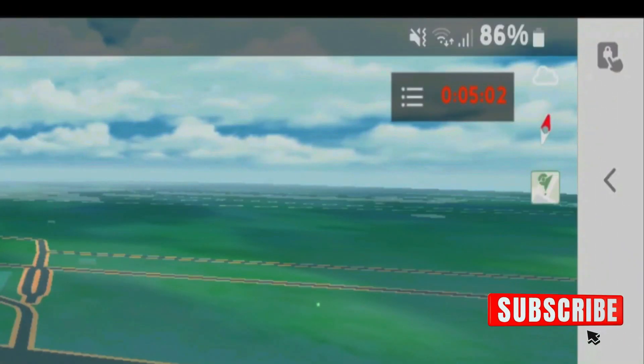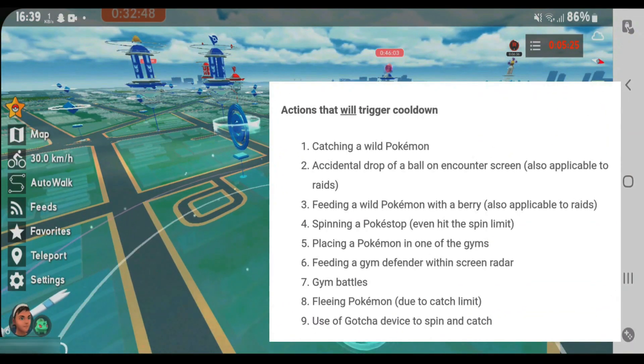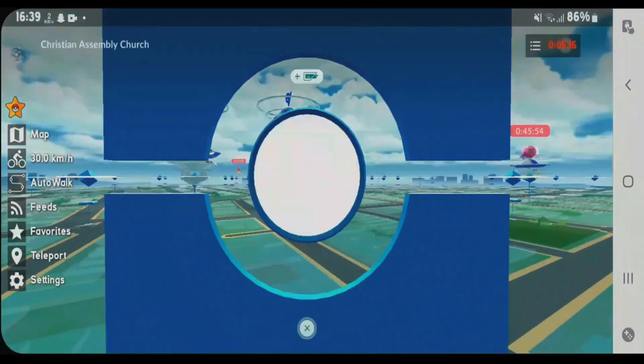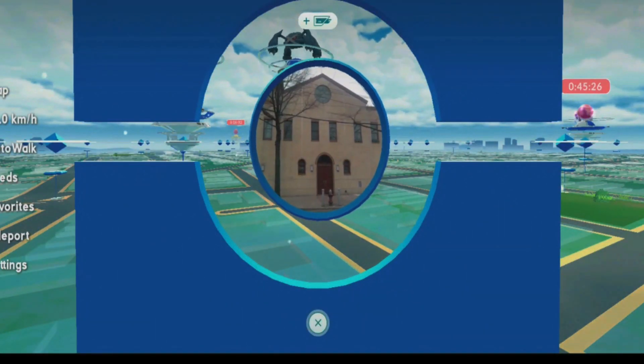Now the cooldown timer is activated as you can see here, and if you want to perform any of these actions listed here, until the countdown stops you will not be able to do so. Let's try to spin this PokéStop — we won't be able to do it. Yes, it doesn't work. We're not getting any gifts by spinning the PokéStop.